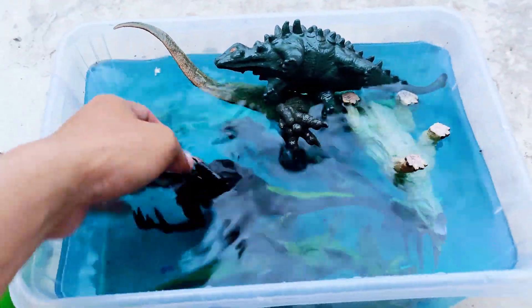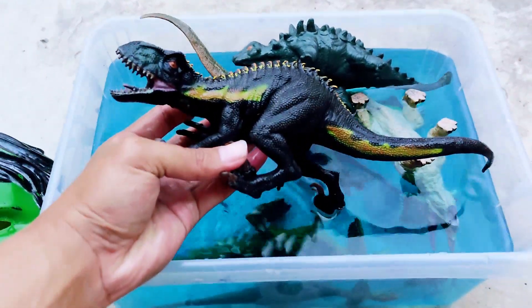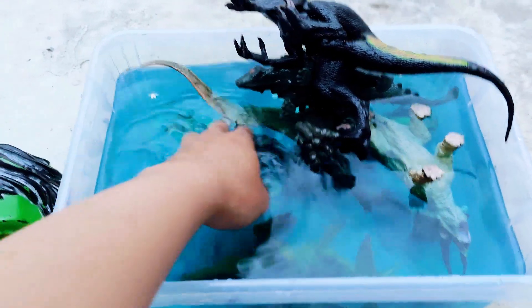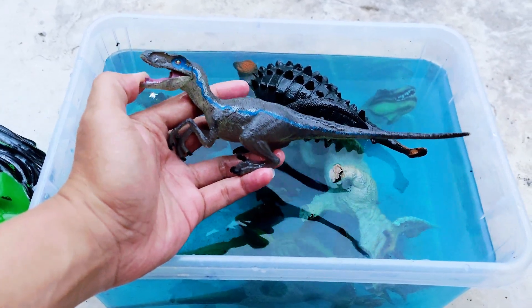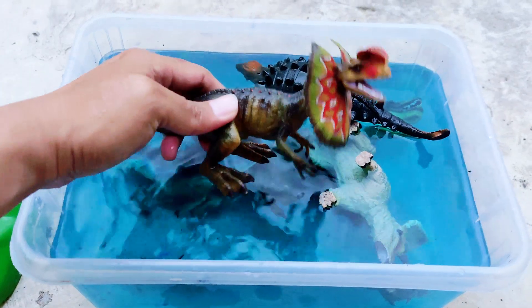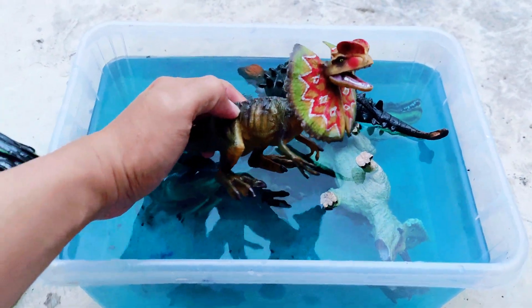Now I'm holding the ankylosaur and the indoraptor — the most colorful dinosaur ever, called the indoraptor. Now I'm holding the velociraptor — it has a long tail. Look, this is the unique characteristic of the dilophosaurus!